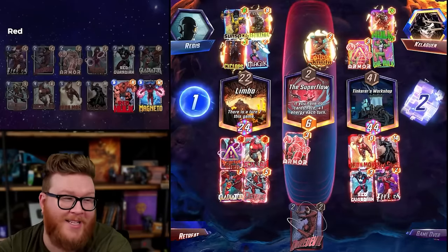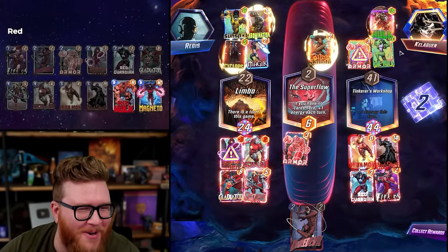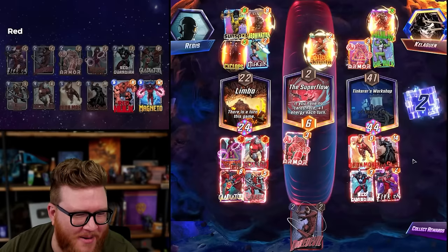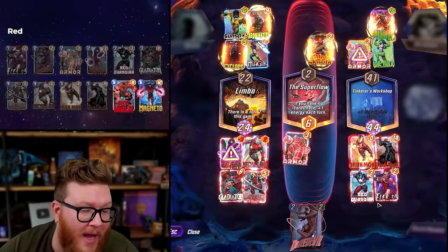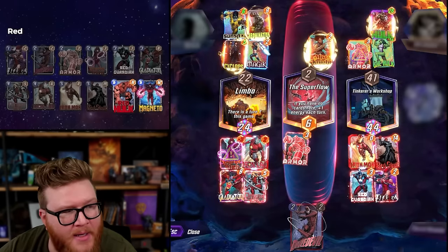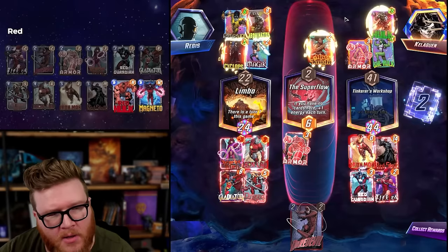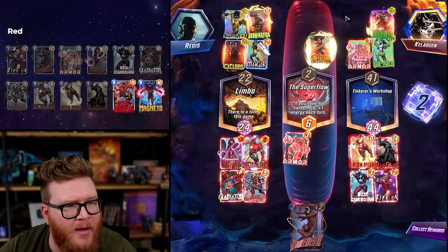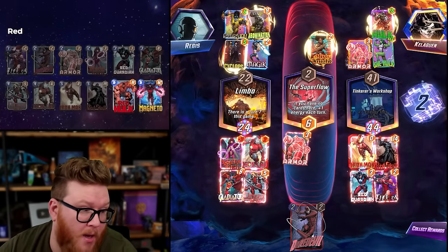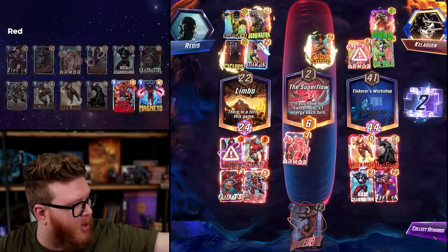Let's go - it's so close, 24 to 22! I think I would have been more inclined to put a card here because of the Red Skull, maybe like Misty Knight here and Sunspot there or something. Either way, kind of nuts that we were able to beat a legit High Evo deck with this pile of random garbage.